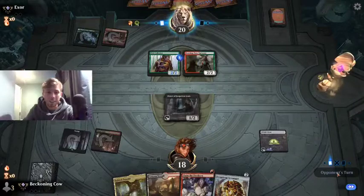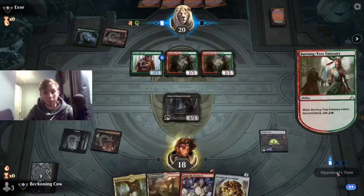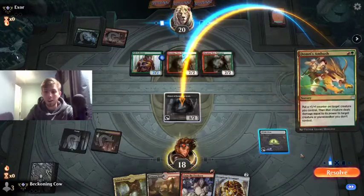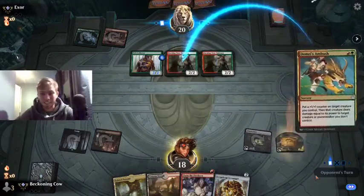If you guys want me to do a deck tech for Gruul in Historic, I can do that. Double Burning Tree - I'm assuming this is going to be into a Bonecrusher Giant or another one. Oh, that is disgusting.